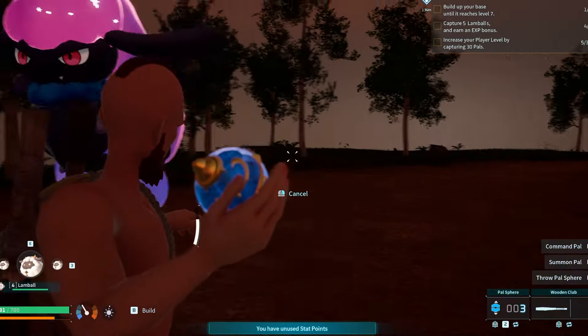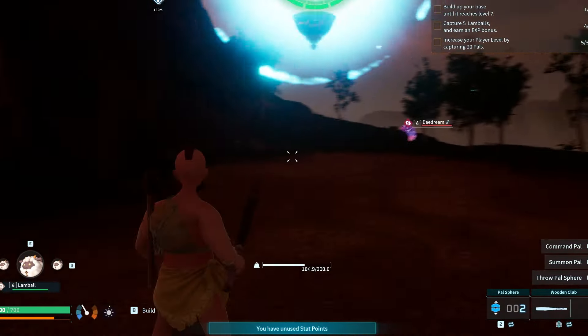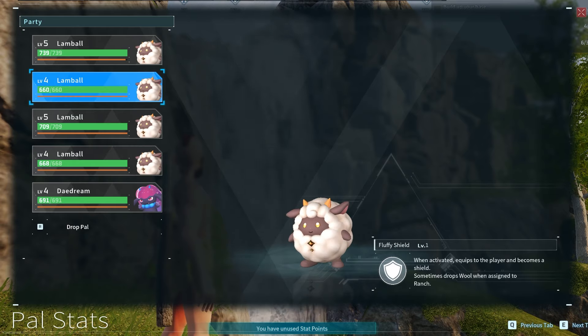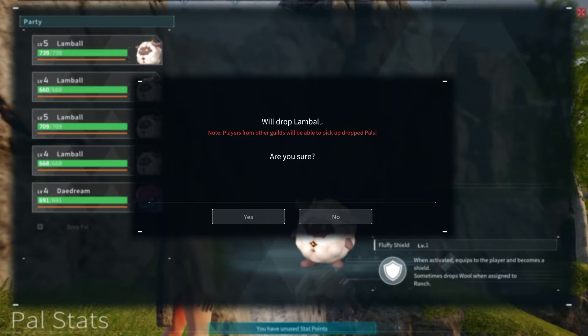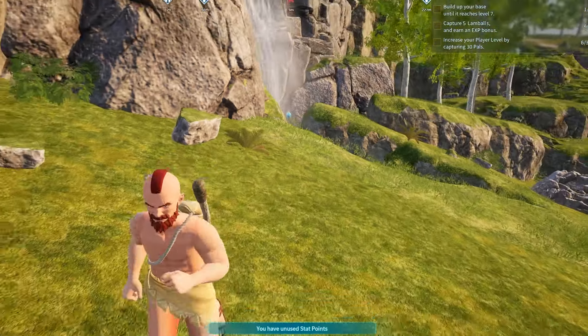Just be sure to remember: if you want better chances at catching them, throw the ball behind the pal or catch them when they're sleeping — both of these will give you a catch bonus. The great news is all of the pals of the same species you caught will be wildly different, so you can scroll through until you find one that's beneficial to your base and then dispose of the others.